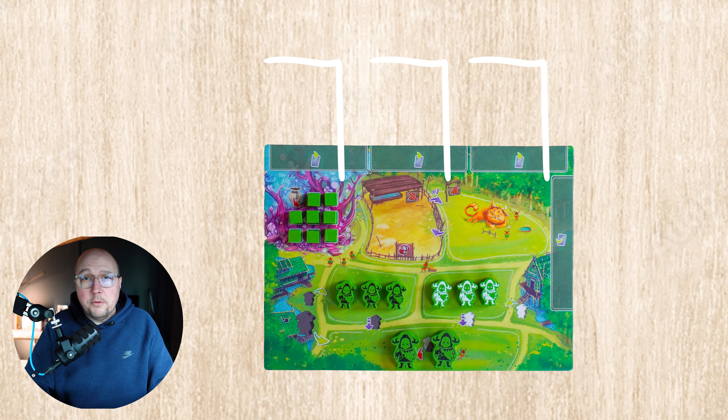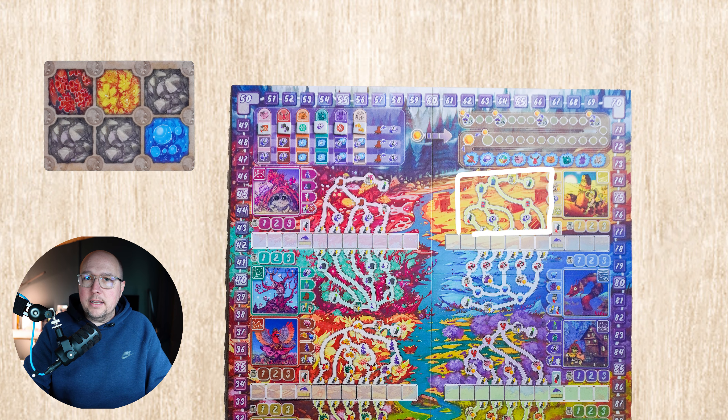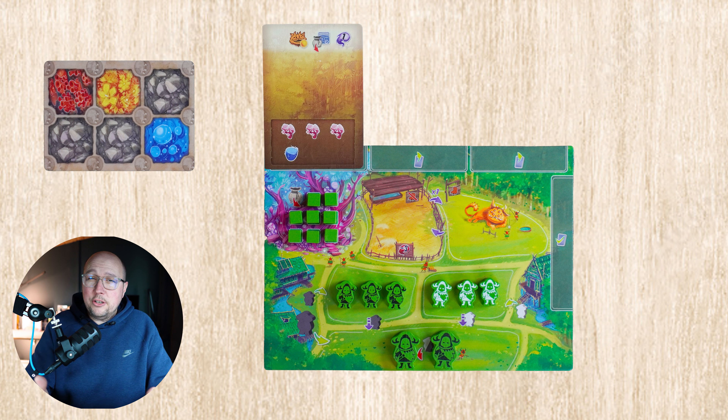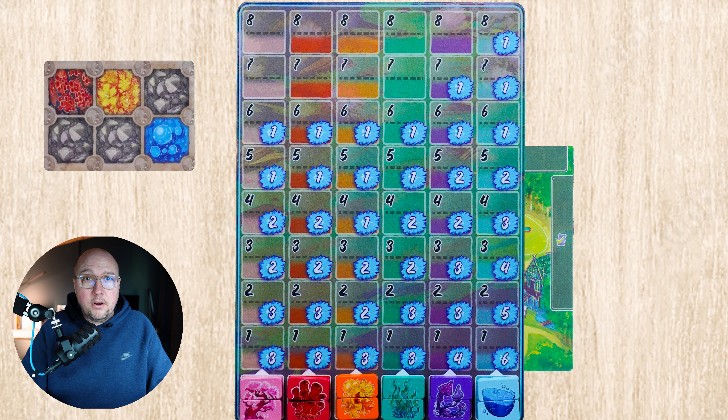The first question I ask myself is: do I have ecosystem cards to complete? You start the game with one ecosystem card already out and completed. However, you don't have any sitting on the top of your board essentially guiding what you want to do. So if that's the case, I go down this path and collect ecosystem cards. However, if I do have ecosystem cards sitting at the top of my board, I take a look at the symbols on them — those symbols are exactly what I need to complete the card. So I look over at the shared resource tracker and see if there's enough there for me to complete it. And one of the reasons I really, really like this game.